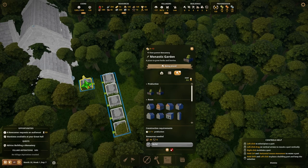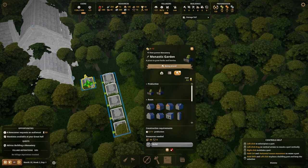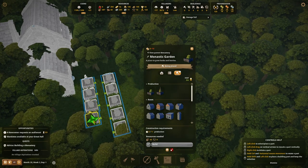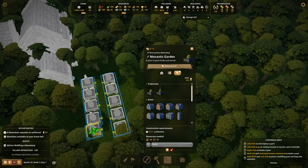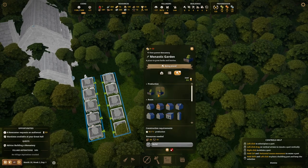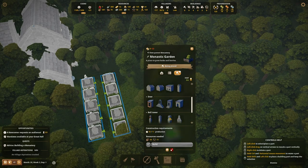Then I'm going to grab the berries planter and go one, two, three, four, and five. That gets that done — so that's a lot of herbs and stuff able to be grown there.